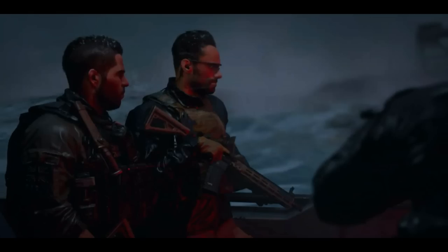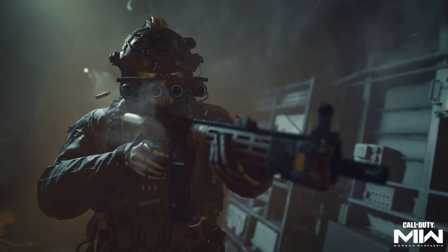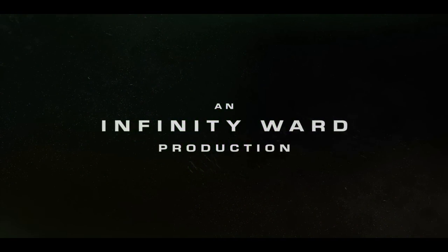Next up, the weapon we probably see the most throughout the trailer is the Daniel Defense M4 V7 — a newer version of the M4 from Daniel Defense. It's one of the more prominent, if not the most prominent, rifle featured in the trailer. We see a lot of shots of it with the full-length M-LOK handguard, and different buttstocks throughout the trailer — one is the unique Daniel Defense buttstock, and another version has what looks like an M16 buttstock. One version also has a Russian OKP-7 optic, which makes for a very interesting mixed configuration.